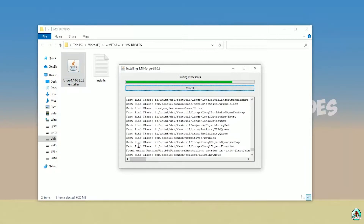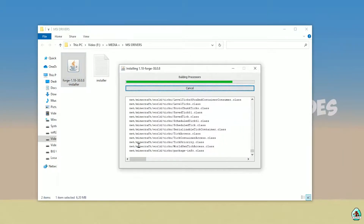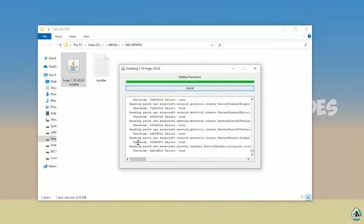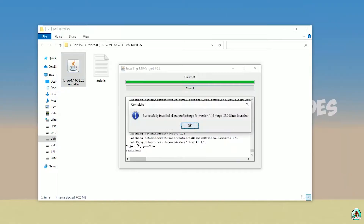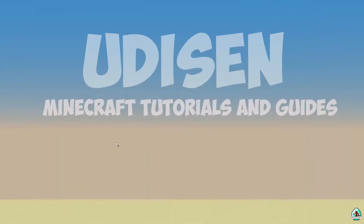After that you will see the installer running. Also, don't forget we have the Udison.com site where you can find tons of different text tutorials for Minecraft and other popular sandbox games, and a Discord where you can talk about all this cool stuff. If you successfully installed it, you will see a completion screen with a blue logo. Close the installer and open Minecraft Launcher again.